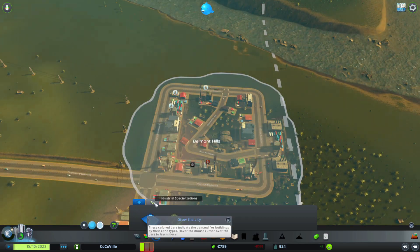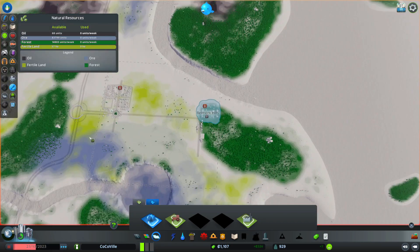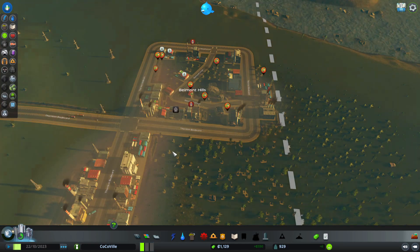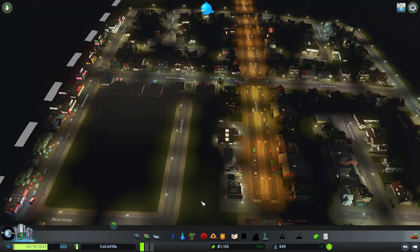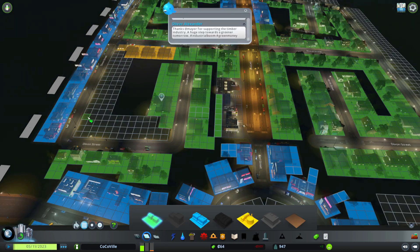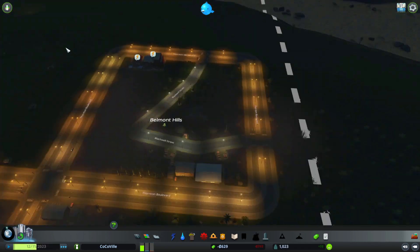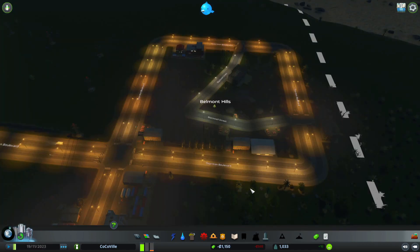I'm trying to stay on topic, but I can see why it's so difficult for Matt Lowne to end up rambling. Belmont Hills here I wanted to be forestry specific, which thankfully you get right from the start, so that makes it a lot easier. We are rapidly losing money right now — I don't know what I did wrong there, but we're just dropping like crazy.